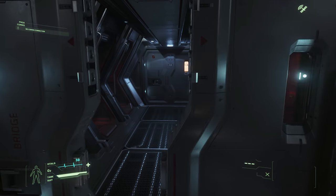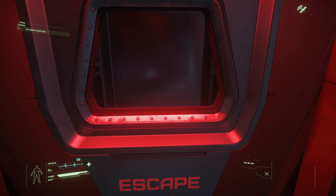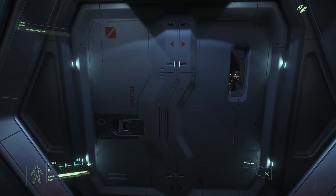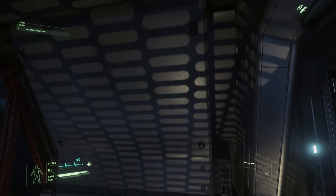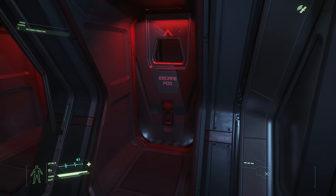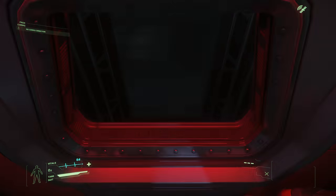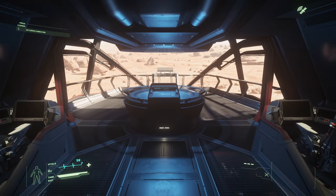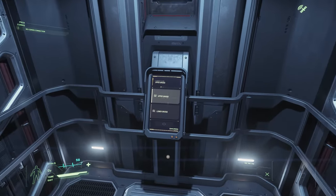Over this way we've got some nice escape pods here - hopefully you'll never be using them. Most people probably go down with the ship I suppose. You can't interact with these yet - it looks like they go up as well. And here's the bridge.